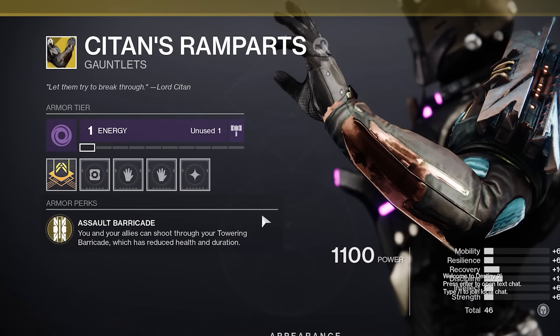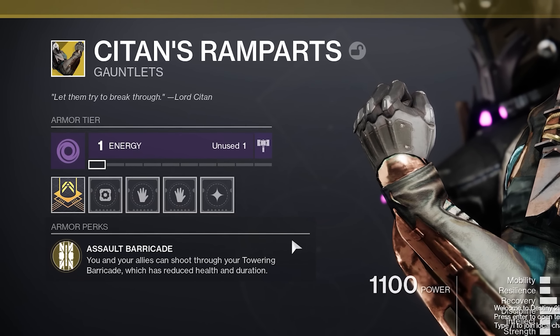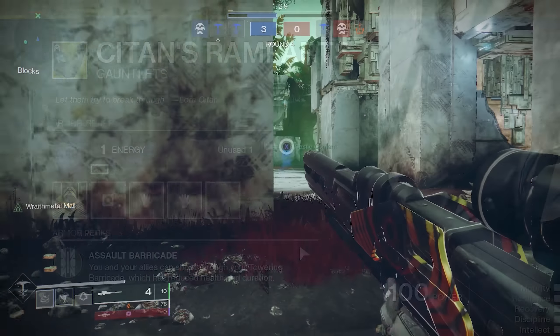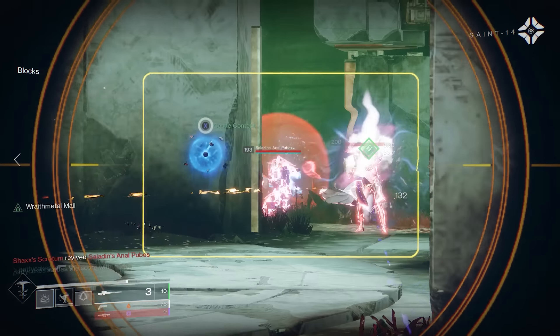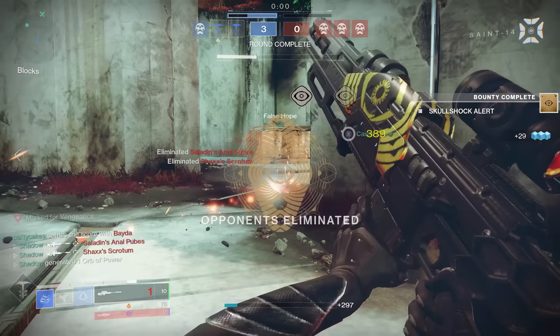Titans have the Scytan's Rampart exotic that allows you to shoot through your barricade, and this is highly effective and can be difficult to counter. If you're a Titan main, maybe consider running the Ramparts, especially for a game mode like Trials. If you run high resilience and just constantly have a barricade up, it's pretty ridiculous.